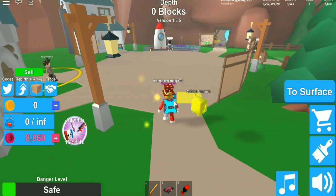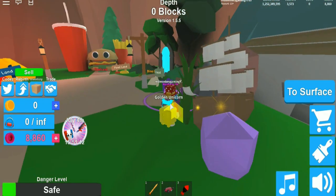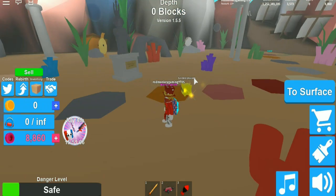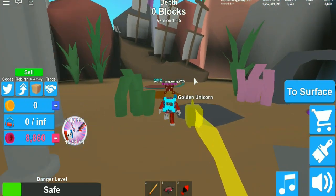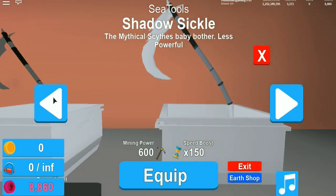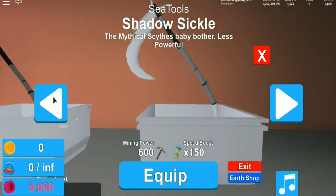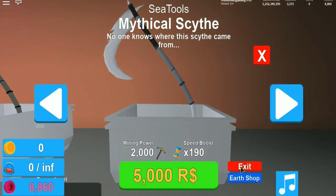The earth shop button has been added. If you go to the Atlantic place right here and go to the shop, you'll be able to get items from the earth place. So just check that out. Now you can get all these shop tools.